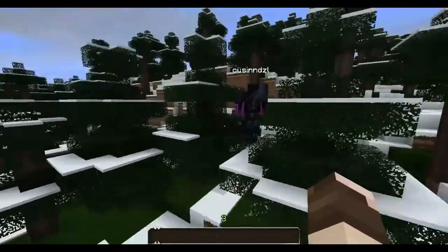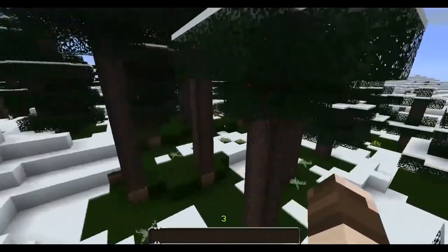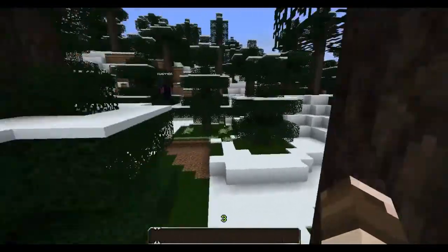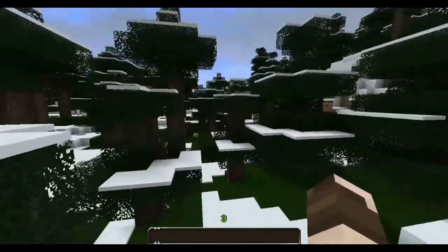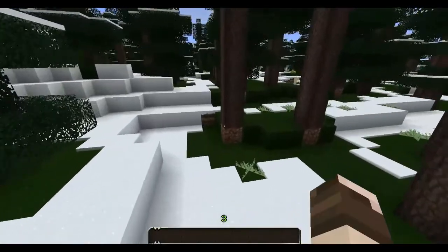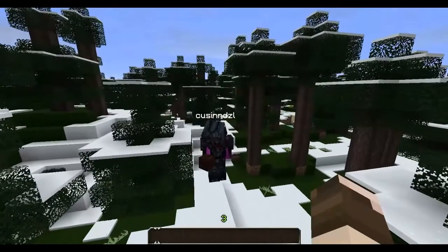We're going to build a house in this biome that uses the items that you can find in the biome, so a lot of these trees. This is spruce — the darker stuff. So a lot of spruce over here, and grass, snow, and of course the cobblestone — all that stuff underground.